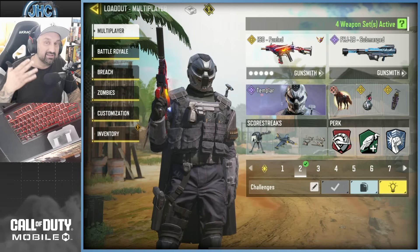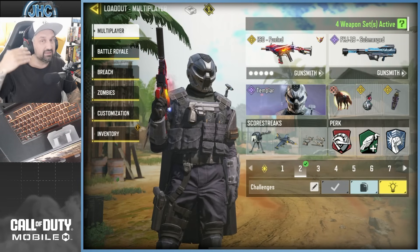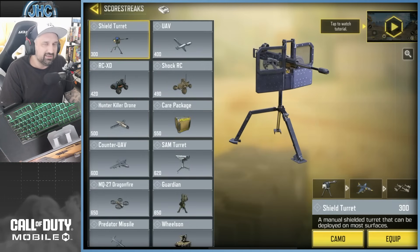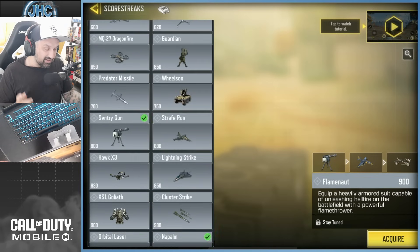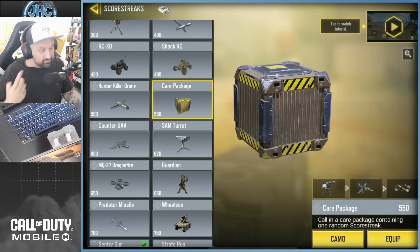When we think flamethrower, I'm immediately thinking about the Purifier — the most hated operator skill. So imagine a Goliath but with a Purifier instead of a minigun. We'll see the balance — how easy it is to destroy and how strong the flamethrower is, whether it's better or worse than the Purifier, and if it's worth the 900 points. The Goliath risk is always there — it can get stolen if you die and it's slow to equip. I don't know if I'll use it, but I'll try it at least.